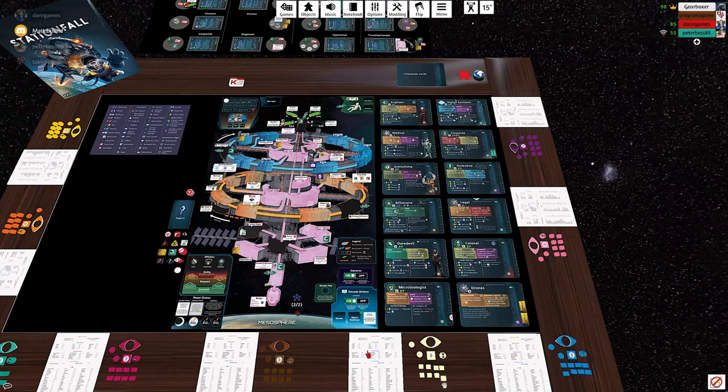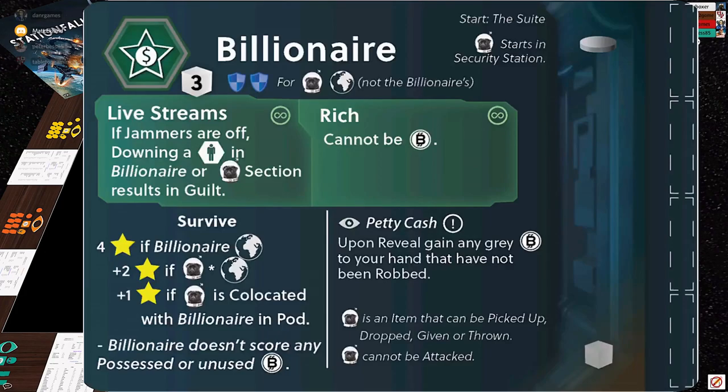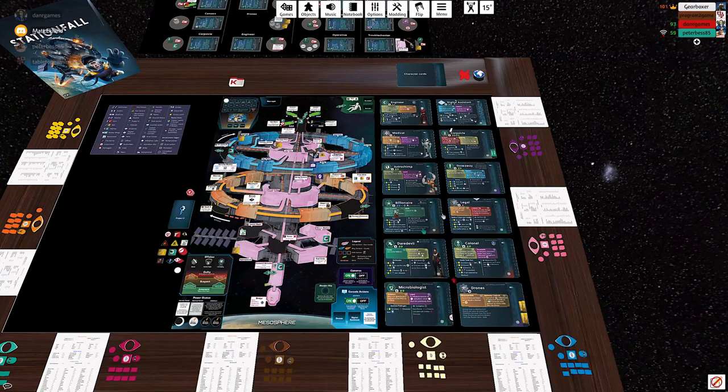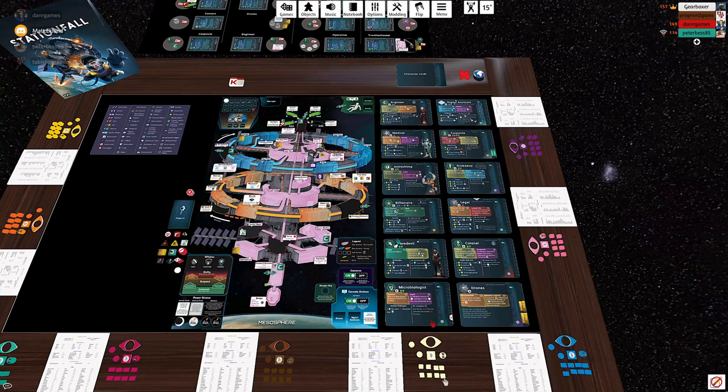If someone comes in and drops three cubes on the microbiologist, they'll stop listening to me — I'd need to at least tie to get them doing what I want. These cubes don't return easily, so be thoughtful. You have a literal component limit of eight cubes, but also a secret influence limit based on who you reveal as — that's the small number next to the cube icon on your character card. If at the end of the game you've used more cubes than that number, you lose a point for every cube over, and victory points are fairly substantial in this game.